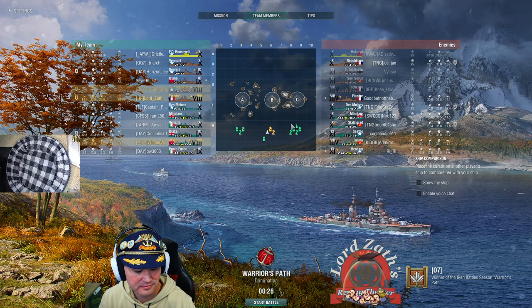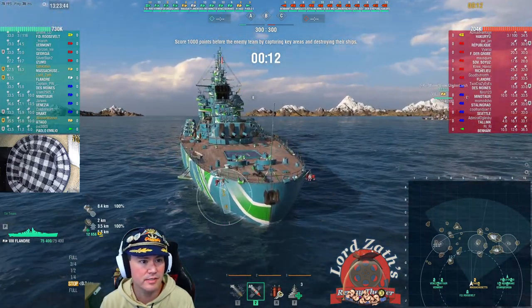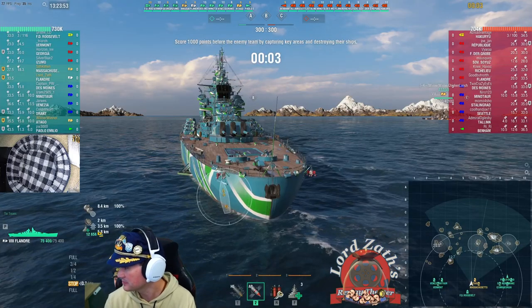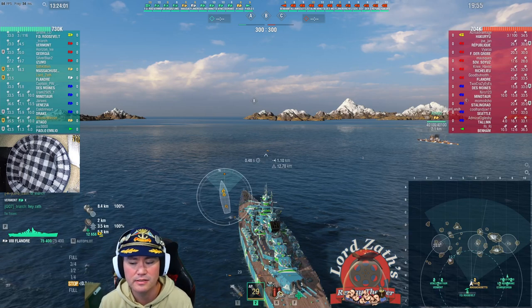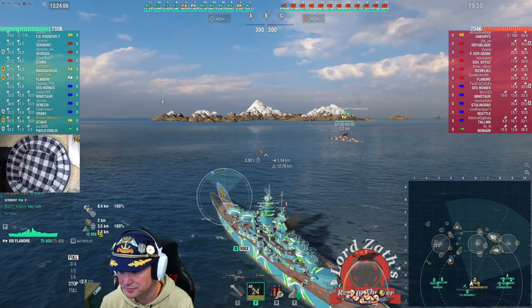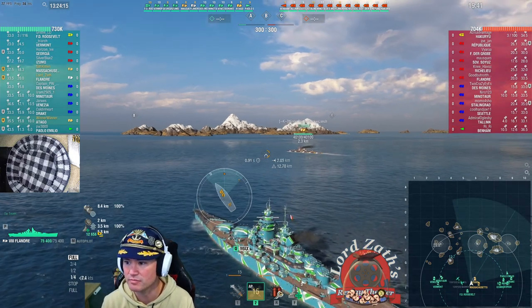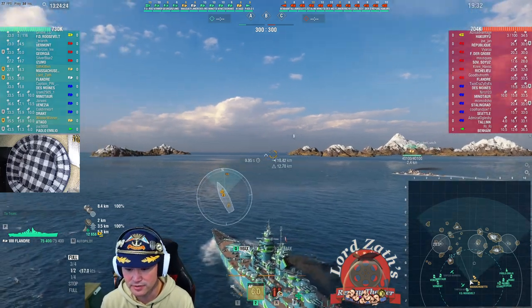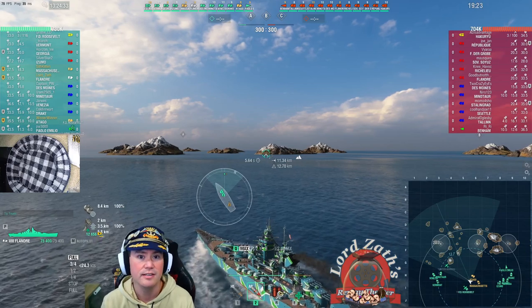Oh good, it's a Tier 10 game — just what I want to see. We've got an enemy TNG division with a Hakuryu, and we've got an FDR as well. This is one of the negatives of buying a Tier 8 ship: you can very easily get stuck in a Tier 10 game, which is obviously nowhere near as fun. That being said, thank you guys for suggesting the typical battleship build — I think I'd do better in this game that way than full secondaries.